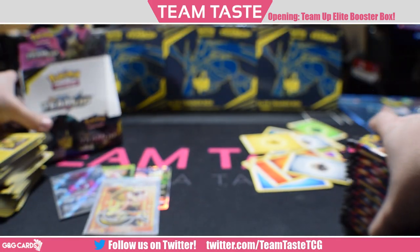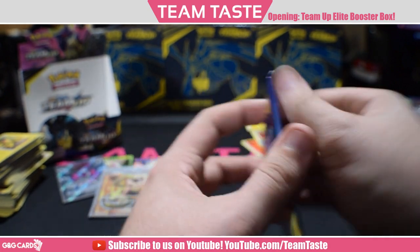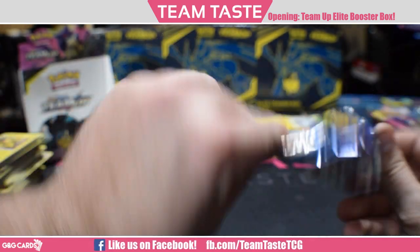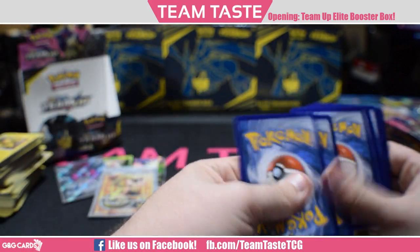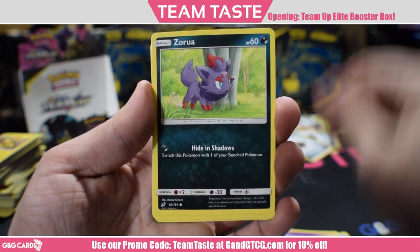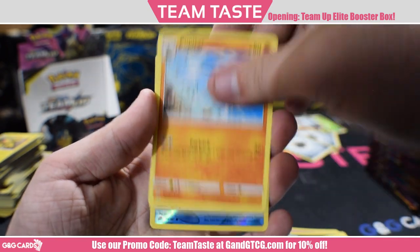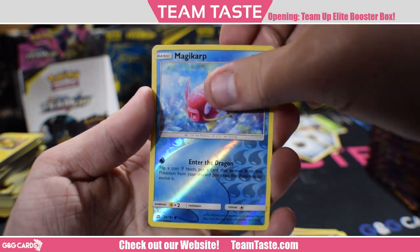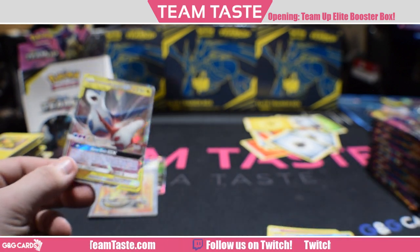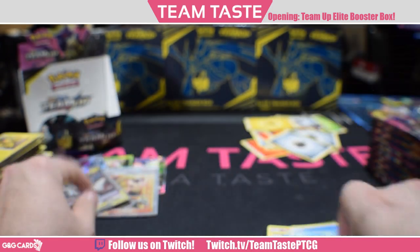We have three hits — the Mr. Mime GX, full art Hoopa, and a full art trainer. Let's jump on into the second half. Here we got Cosmog, Magikarp, Zorua — I like that art — Larvitar, Psyduck, Wartortle, Pupitar, Pokemon Communication, Magikarp, and a rare Latios/Latias Tag Team. It's a very mediocre card, but it looks cool — the special art where they make a heart is really nice. I'm going to eventually want to pick myself up one of those.